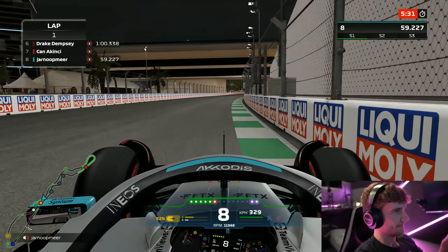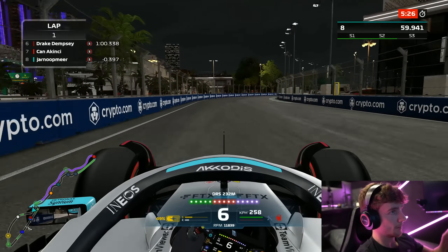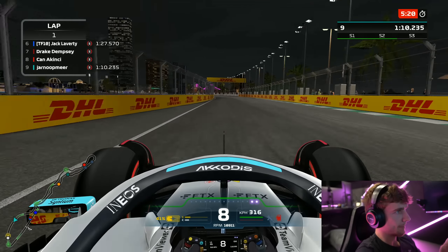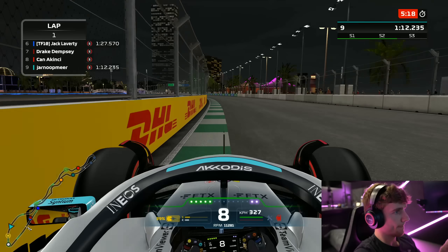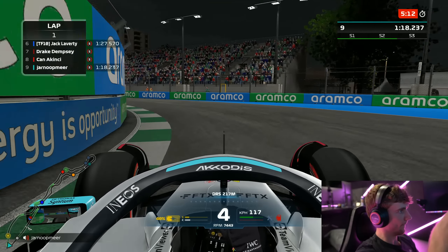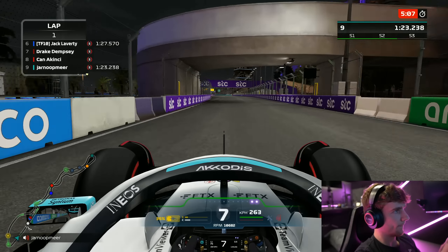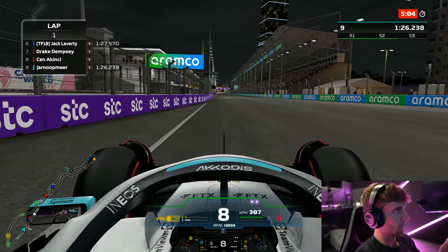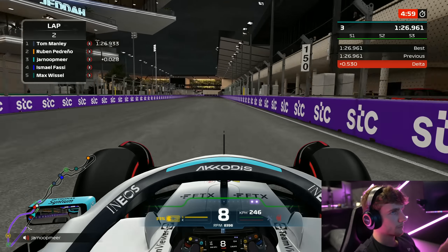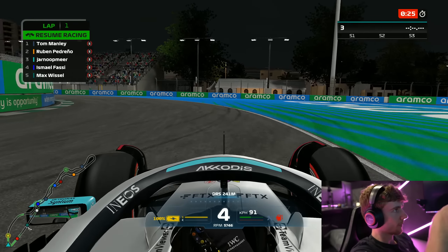Currently we are on our first Q3 lap and we have four tenths up on Drake Dempsey — we might be on new stars, I'm not sure. Let's see what we can put up here as a banker. A banker is very important — not crucial of course, but it just builds confidence into your last Q3 run if you get it right. Little bit of understeer in that final corner. Door has opened up to the line — it's going to be a 1:26.961 and that looks more like it. Only 2.8 hundredths off Tom Manley and now we look a lot more like we're on the pace.